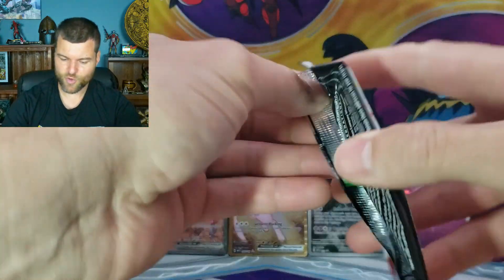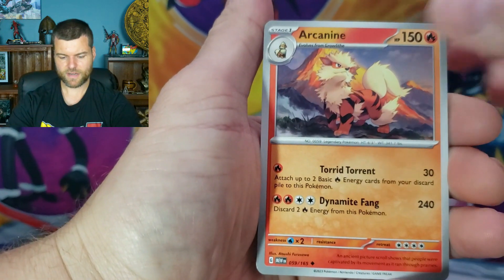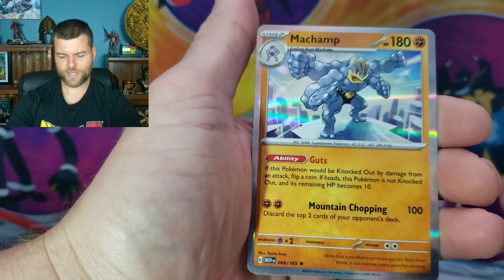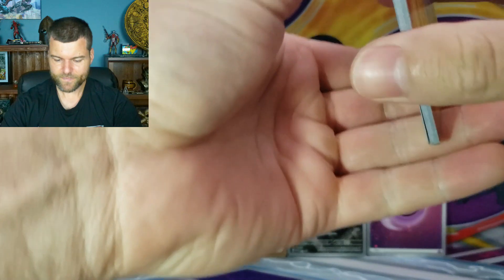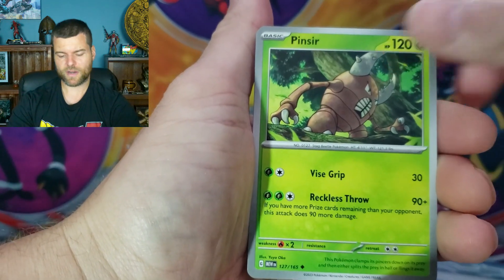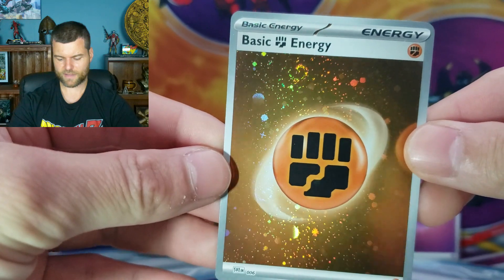Scarlet and Violet pack number three — let's see, no hits yet but it's alright, lots of packs to go plus the three beautiful promo cards. Spearow, Rhyhorn, Magikarp, Oddish, Arcanine, Tentacruel, Snorlax, Geodude, Gloom, Machamp again, basic energy. Pack four, not looking too promising. Come on, we gotta get one hit.